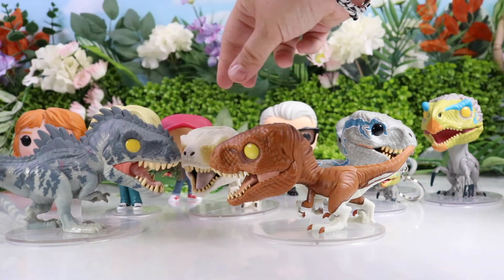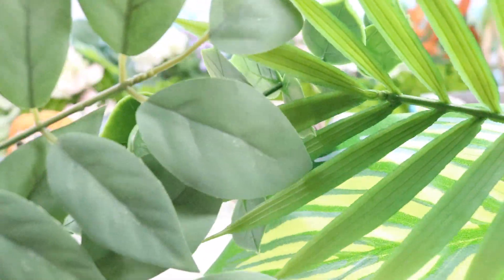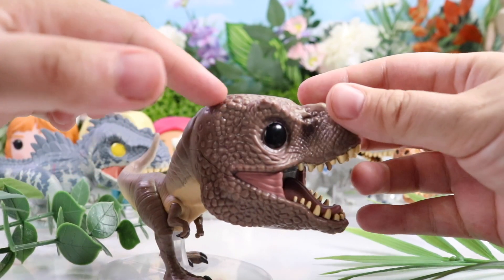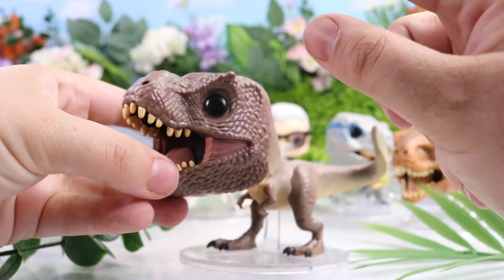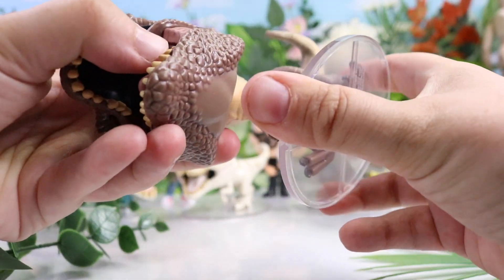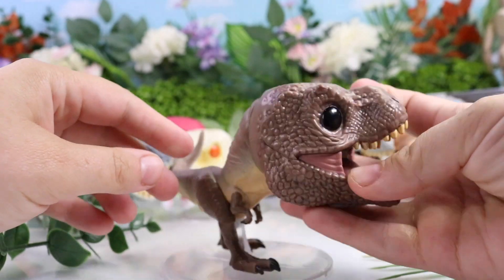Last up we have the most ferocious of the most ferocious dinosaurs — it's the T-Rex. This one has brown colors with darker pigments on his face, and you can see some detailing done on his mouth. He does have the classic black Funko eyes. They are attached to the base so you cannot remove them, which is actually nice because that way they can stand indefinitely. He also has a yellow-beige stomach.